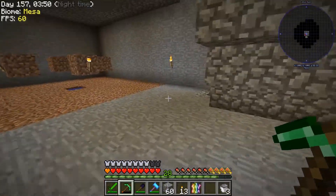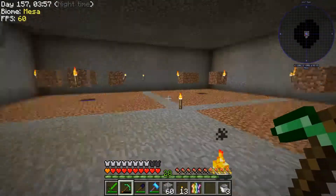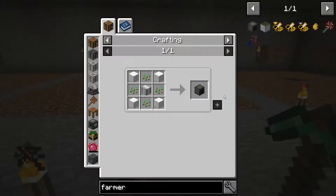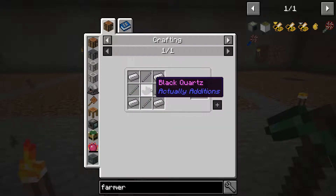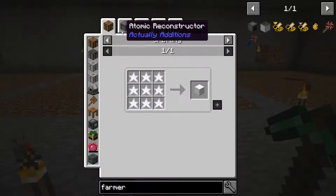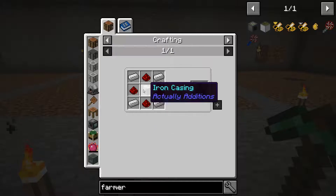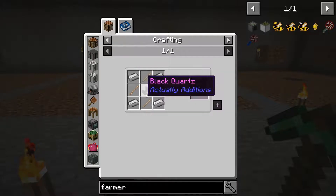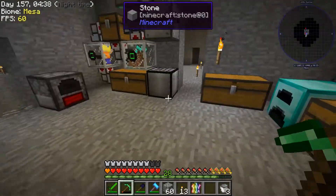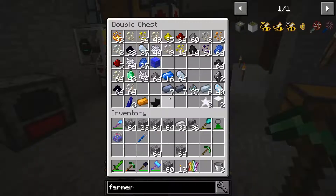So what I'm going to do is build five farmers, which are pretty expensive — well, not terrible. This is some black quartz, which we have, and iron, we can do that no problem. It's the Inori crystal blocks which we need to get, and we need an atomic reconstructor. I'm hoping we can actually do this. Yeah, that's not a problem at all. We can do that. So I'm going to head upstairs, create the atomic reconstructor, and then start to create some farmers. That's what they are.